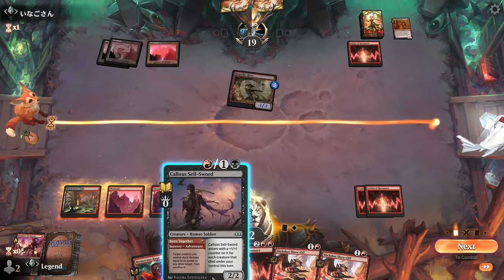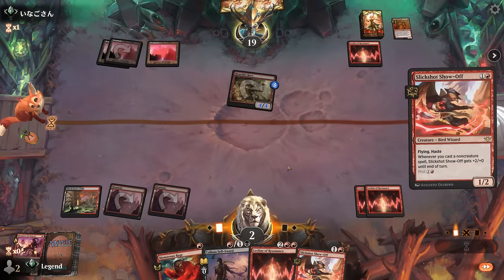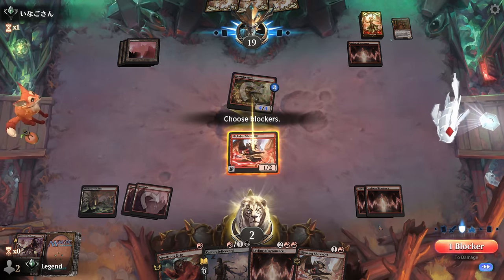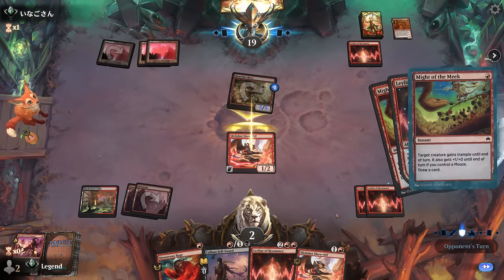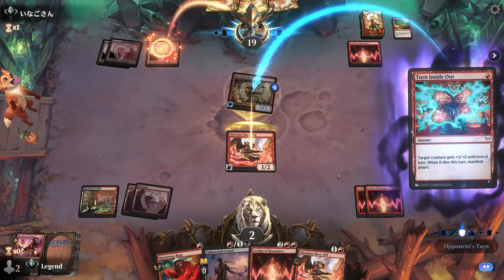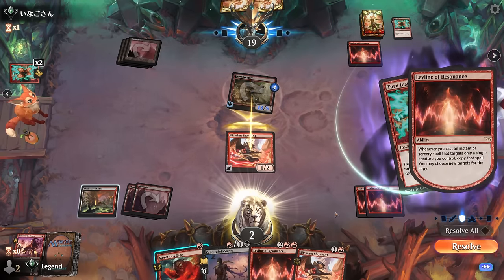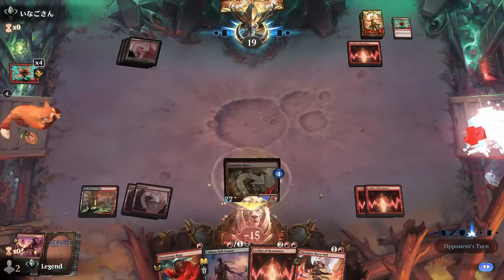Might of the Meek sadly does give trample — so even if we Monstrous Rage defensively it's nowhere near enough. Double Leyline loses to single Leyline, but our opponent was on the play, which makes a pretty big difference in this matchup. But this mono-red Leyline deck is technically still undefeated in today's video — we just were on the receiving end a few times. Opponent's got a lot of damage to spare. On to the next one.